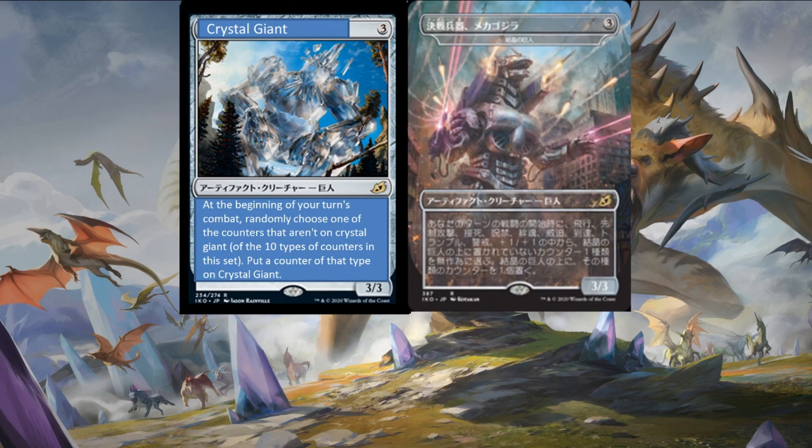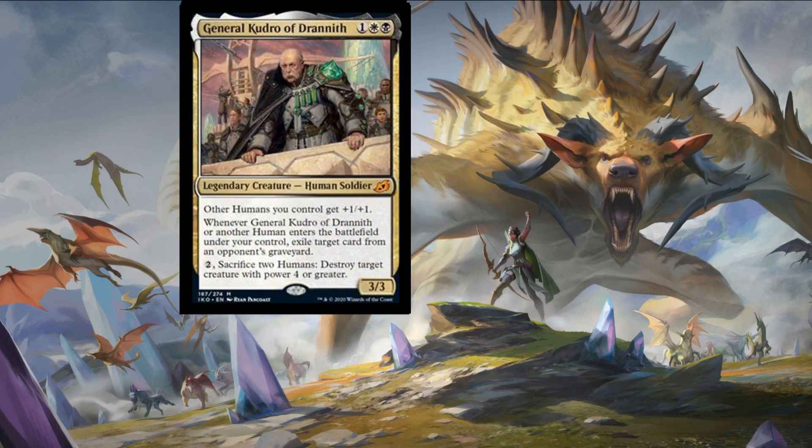Our next card is General Kudro of Drannith — one colorless, one plains, and one swamp for a three-three legendary human soldier. Other humans you control get +1/+1. Whenever General Kudro or another human enters the battlefield under your control, exile target card from an opponent's graveyard. You can also pay two to sacrifice two humans and destroy target creature with power four or greater. I'm not too convinced on this creature — you have to lean heavily into the humans build. In a commander deck it obviously has its benefits but it's not guaranteed you'll get the creatures that synergize, so maybe not the best mythic in the set.